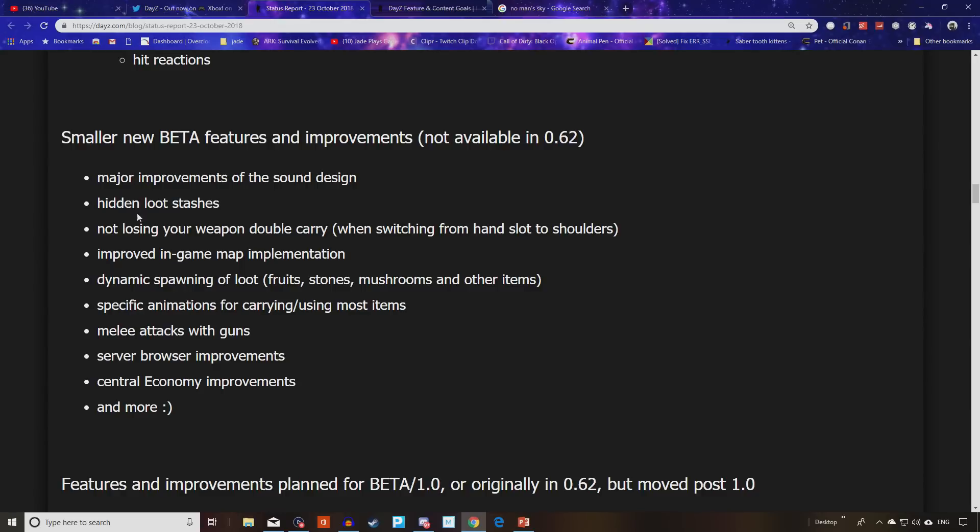Additional beta features include improvements to sound design, hidden loot stashes, not losing your weapon when double carrying or switching from hand slot to shoulders, improved in-game map implementation — a big one for people who can't grasp using the landscape to navigate. Dynamic spawning of loot, fruits, stones, mushrooms and other items — that's a big one for me. Also specific animations for carrying and using most items, melee attacks with guns, server browser improvements, central economy improvements, and more.